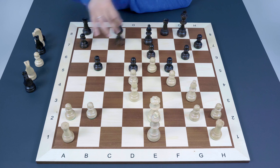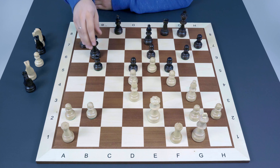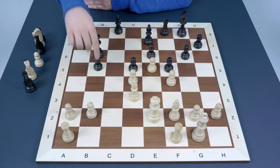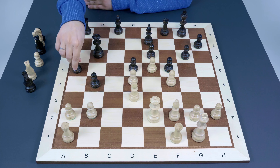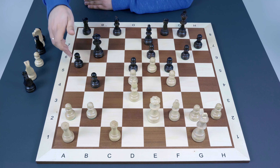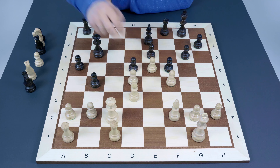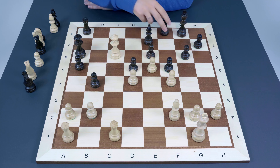The interesting option is: Nxd4, cxd4, then b5. The idea behind b5 is to create room for pieces on the queenside, especially the queen — going to b6 to attack d4, or maybe Qa5 check if needed. After something like castling, Qb6 attacking d4, Bf2 protecting it, then b4 — with the queen on b6 and a5 played at the right moment, Black will have no problems playing Ba6, getting rid of the French bishop and solving the main problem.